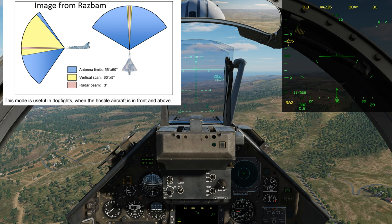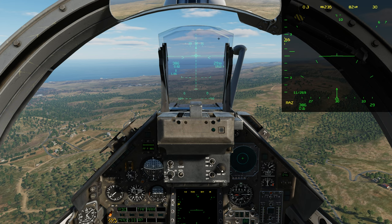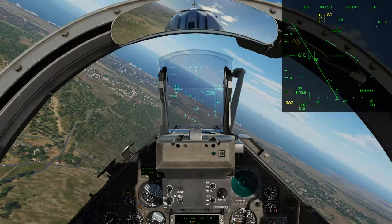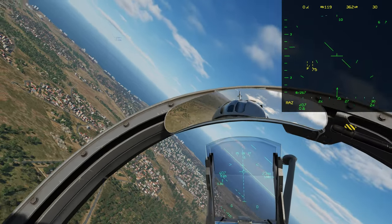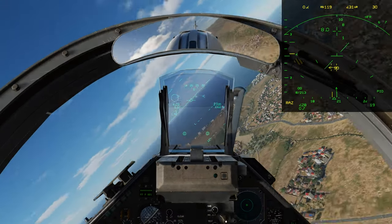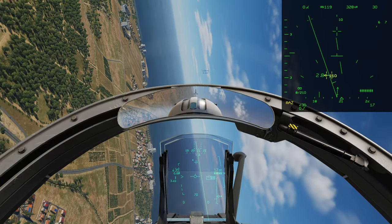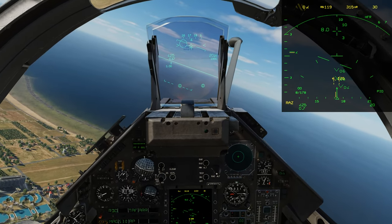Vertical scan goes from 10 degrees below the nose to 50 degrees above — probably about right above the mirror. You can use this for your FOX 2, which is your magic, and your guns. Let's go lock him up. Already got him — he was way up there. It was a little finicky, but that's vertical scan.